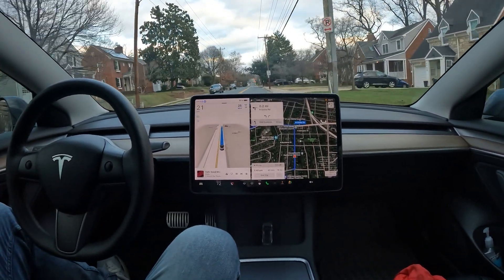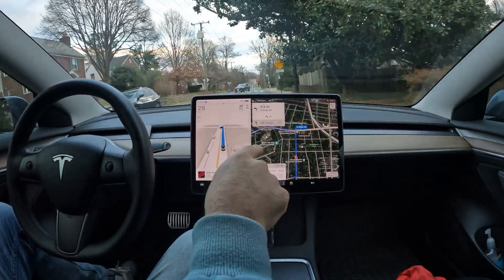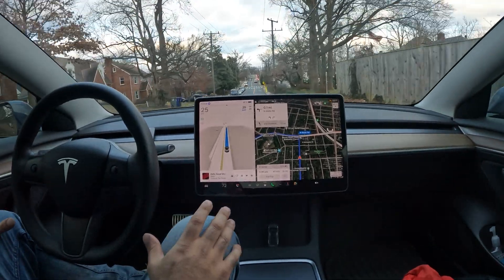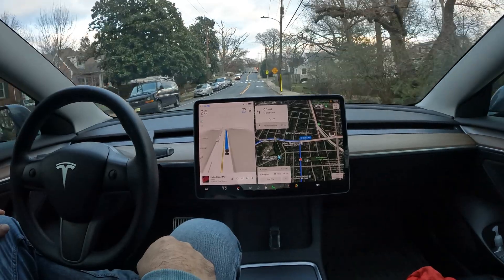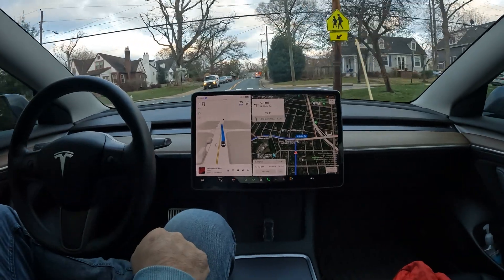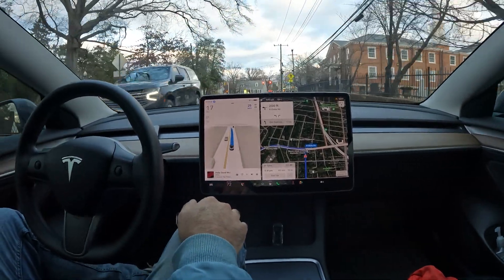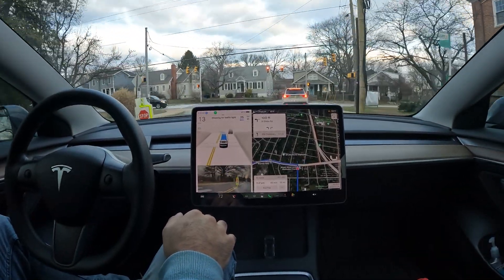It was able to figure out where I'm trying to go and rerouted itself. Next speed bump — it did a really good job slowing down for it. It's really cool that I was able to start this from the park position completely, to make it as much of an autonomous drive as possible. Take a look at the way it detects the biker coming down the hill — really impressive. On these speed humps it's actually lining up the one tire — really nice job there.